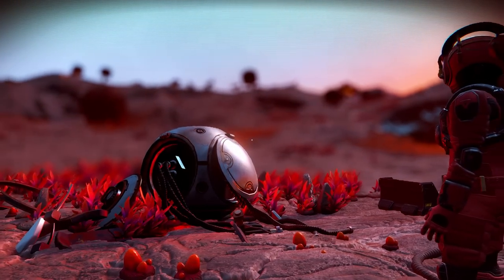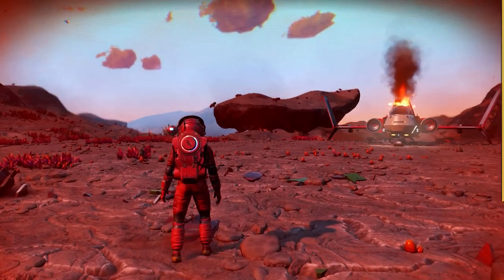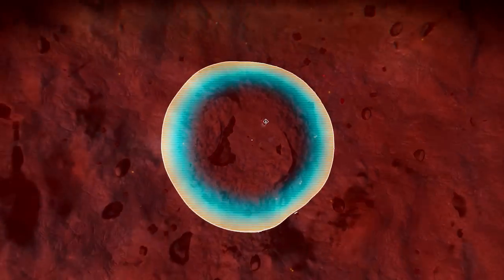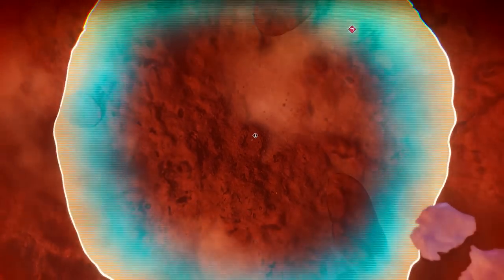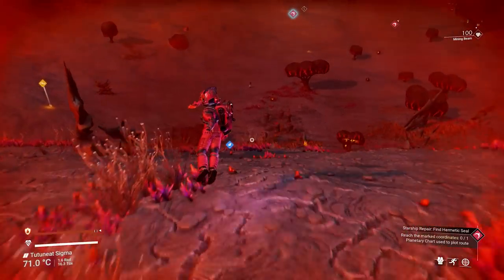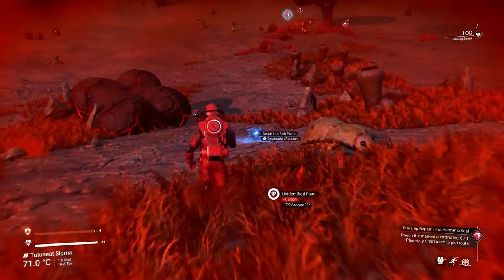We also got a planetary chart from the main questline. These are quite important as they reveal points of interest — in this case pointing me towards the item I need to fix my ship. I'm just going to head over there, taking advantage of the deuterium plants to cover the distance much easier.